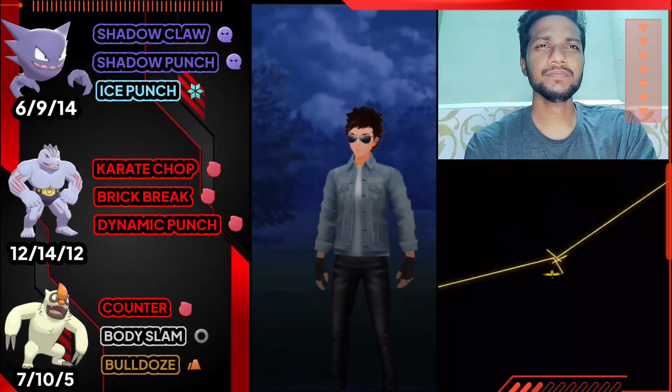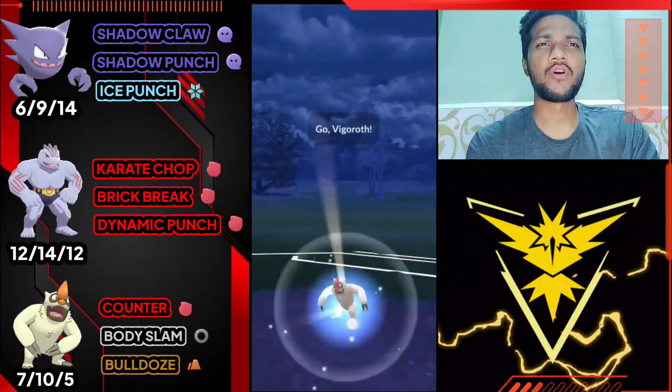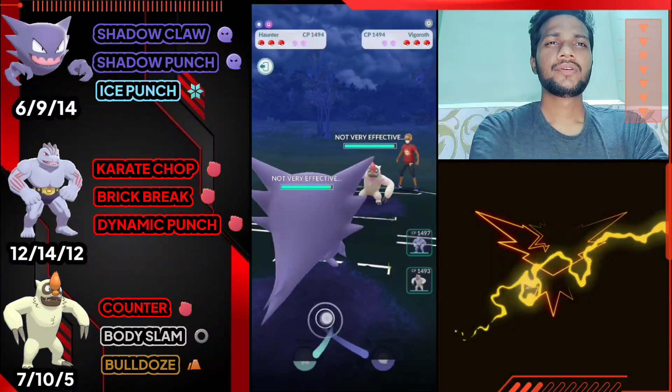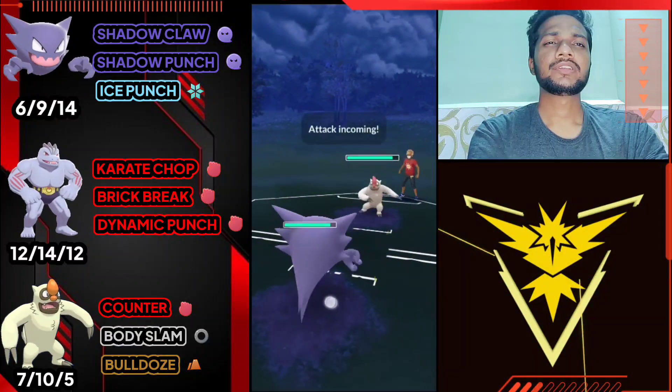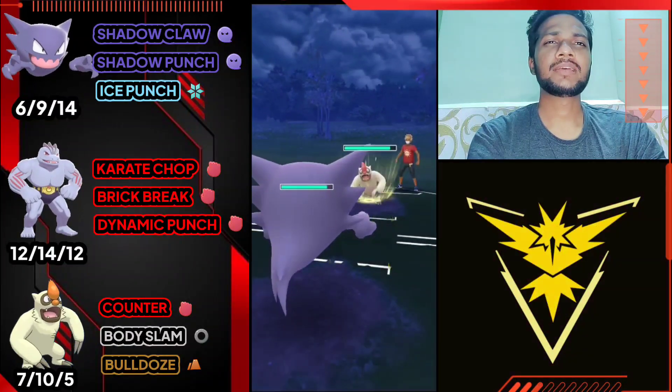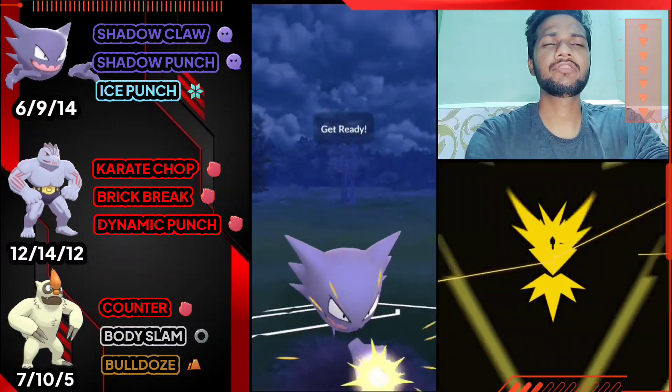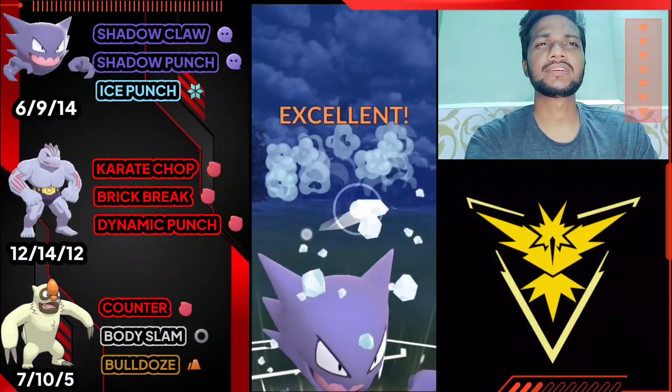Haunter versus Vgrowth again - good start. It's definitely Body Slam, so I'm not gonna waste shield on Body Slam. Got the Ice Punch - Ice Punch can at least take out 50% of his health.